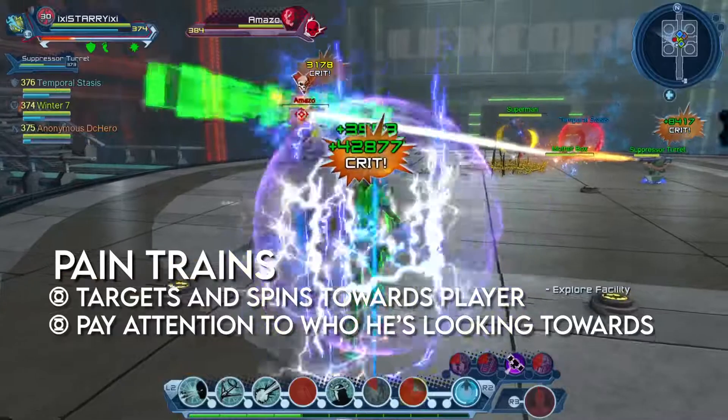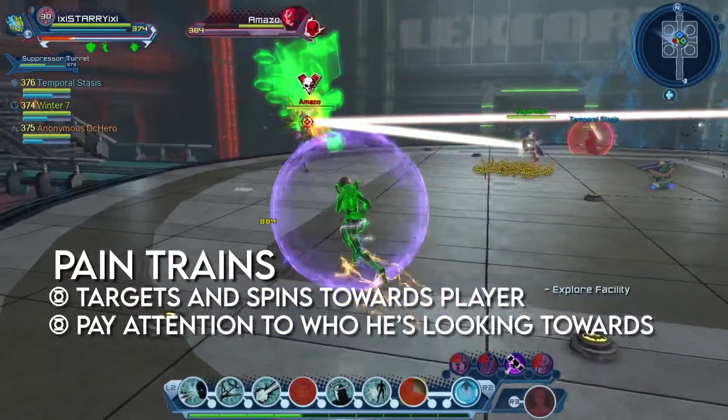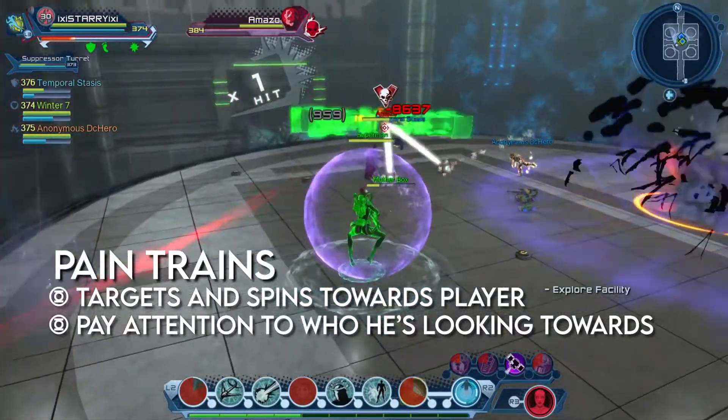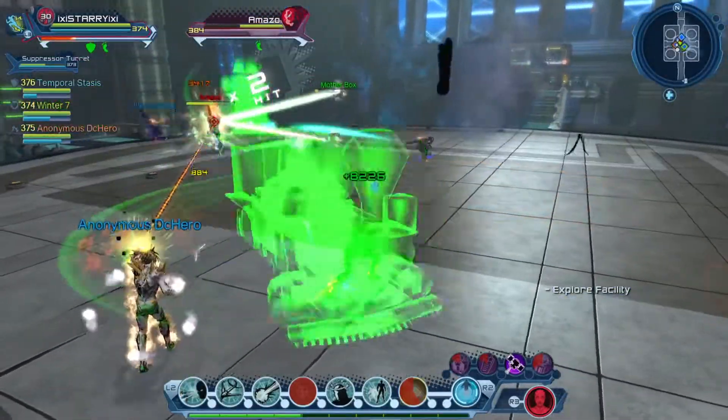Amazo will wield two trains and spin towards a player, dealing massive damage on contact. He will look at the player he will spin towards before he moves, so players must pay close attention to him before he starts moving. After he's done spinning, Amazo will toss both trains across the room in an opposite direction. Amazo is capable of comboing these abilities together, or he can perform them separately.